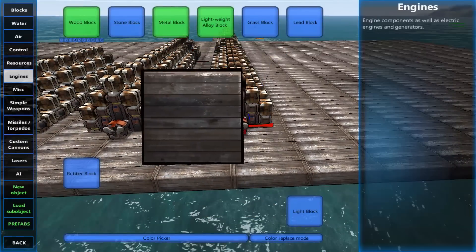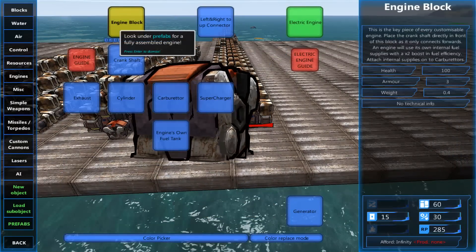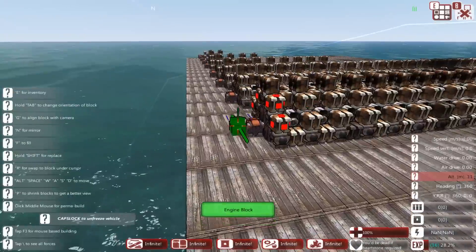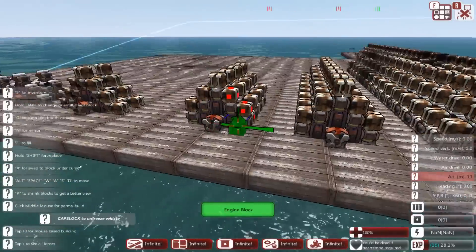Let's take a super quick peek — the engine block is 280 RP. It's really not that expensive and it's a huge boost for redundancy. I might even go so far as to say that no matter what your engine size, you should always include two engine blocks.